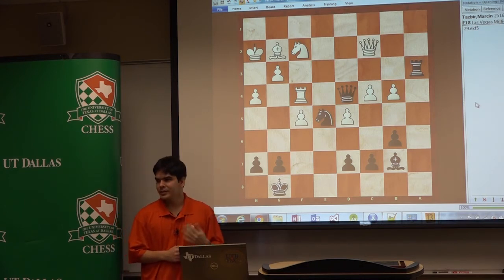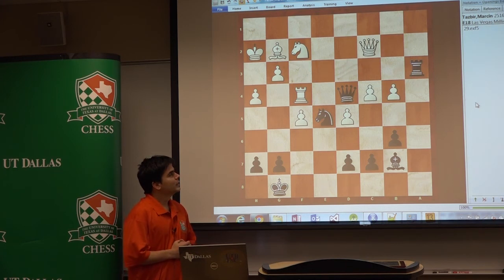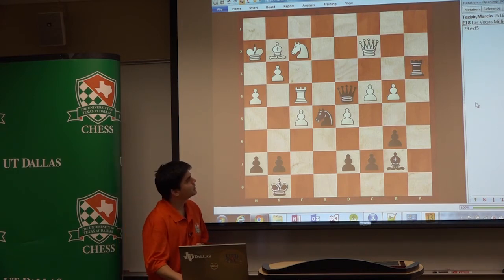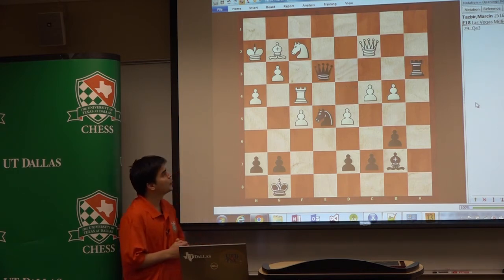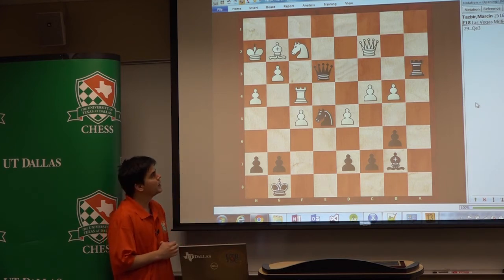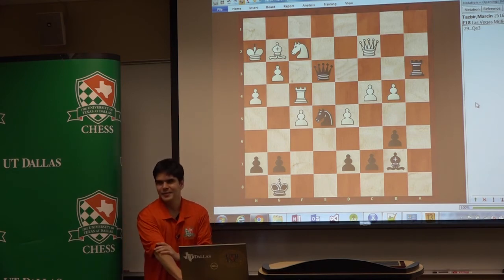I felt super happy, because I was thinking I was about to play any move, and at the last moment I found it. Queen e3 is the first move. Now you can go with Knight to h1 or Knight e4 — those are the two possible moves — but both are the same. Then queen sacrificed to h4 and then Knight g4.